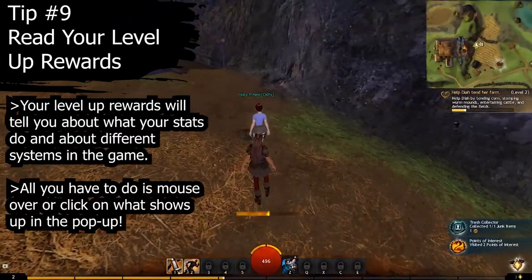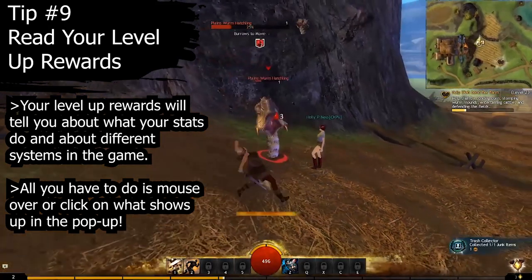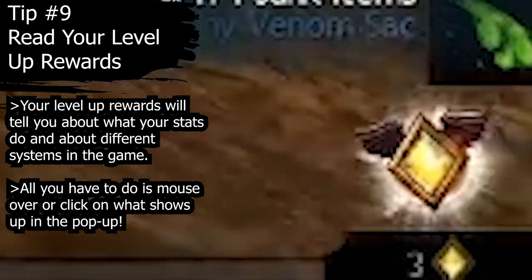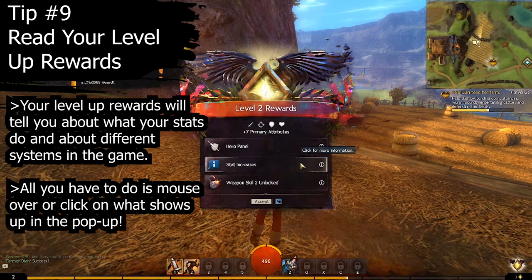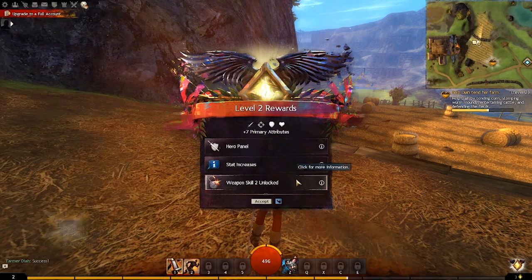Tip number nine: read your level-up rewards. Your level-up rewards are what pops up in the bottom right of your screen whenever you level up. This usually tells you about a feature that you have unlocked by reaching that level, and you can click or mouse over what you see in these menus to find out what they are talking about.